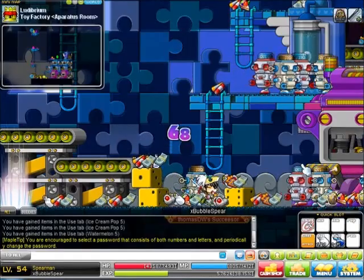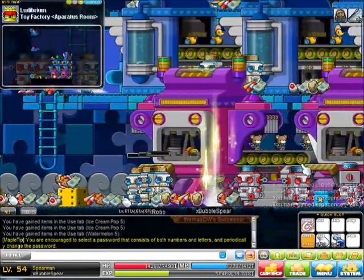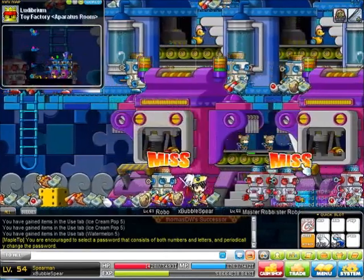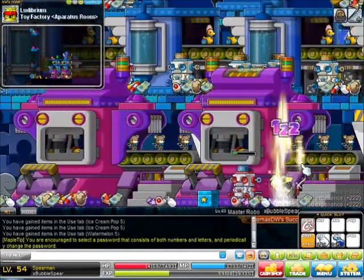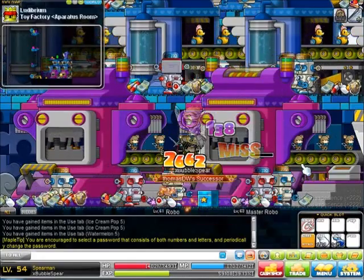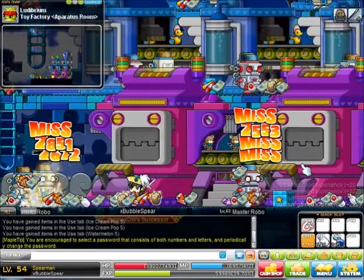Just like Robo's in Ludi. Remember this is just a guide to put you in the right direction. I am training here because I am taking advantage of the fact that Souljava hits 4 times. So as long as 2 of them hit, then next it will be a 1 KO.